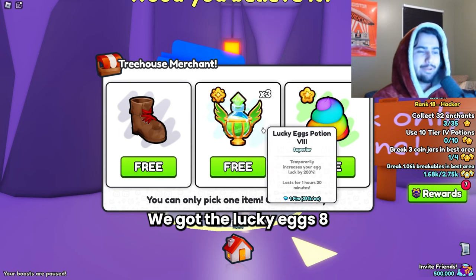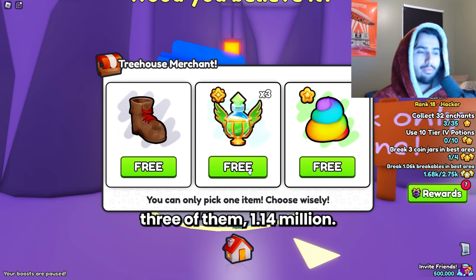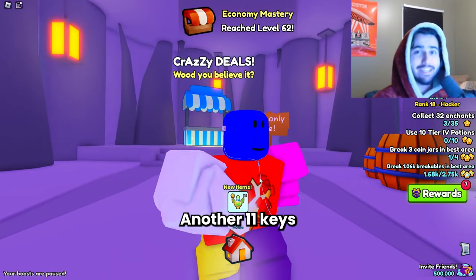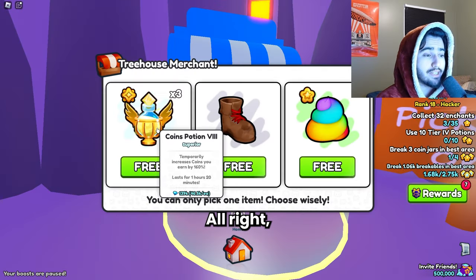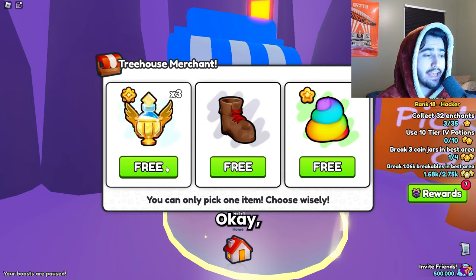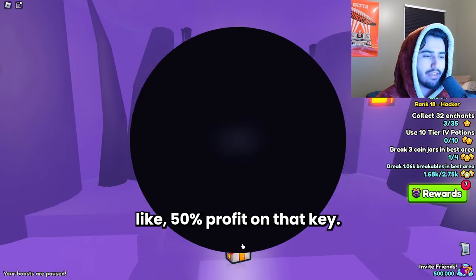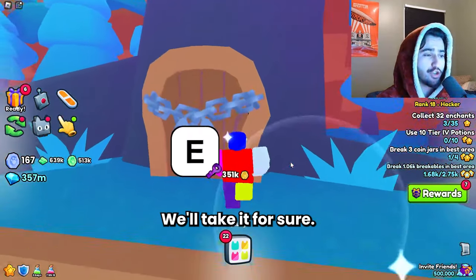Back to back to back — we got the Lucky Egg 8 potions again, three of them, 1.14 million. Another 11 keys paid for right there. Then we got some Coins 8 potions, not too bad — 139k. So that pays like 50% profit on that key. We'll take it for sure.